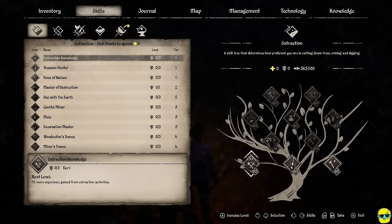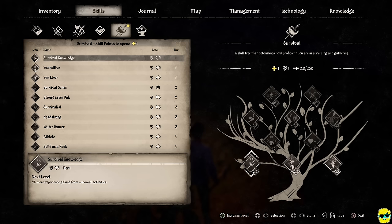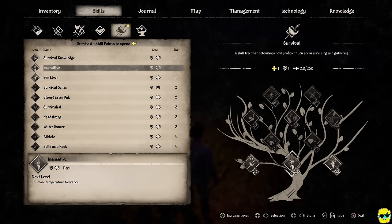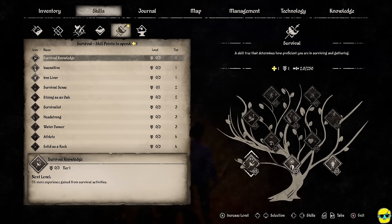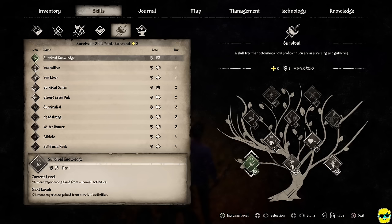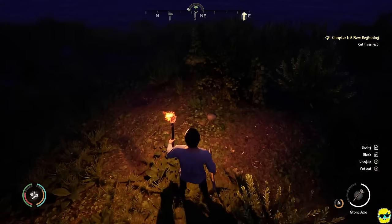I leveled up in survival! Going to the skills screen — there's a star on the survival tab. I can now level up. In this game, doing certain activities gets you experience within that particular tree. We have a choice: survival knowledge (5% more experience), temperature resistance, or poison resistance. I like survival knowledge early because it helps you level up faster to reach tier two where you get survival sense, which makes life so much better. Spending the point, and it looks like with my next skill point I might be able to get survival sense.